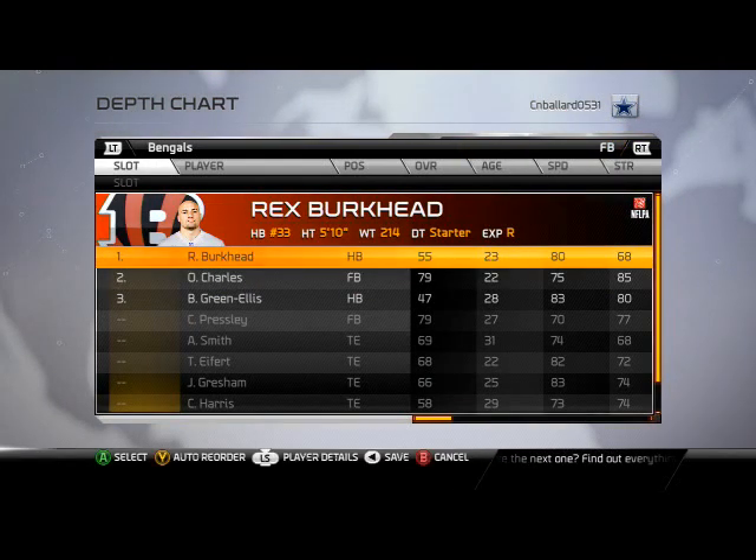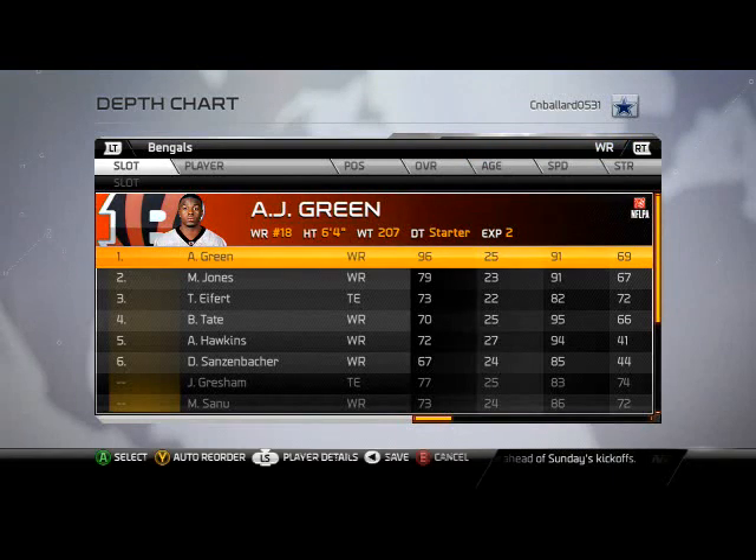Fullback — no fullback in the scheme, but I'm telling you right now, Rex Burkhead — I call him Buckhead — don't use him. He fumbles late in games, so don't use him.